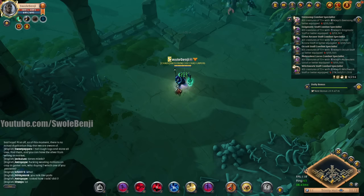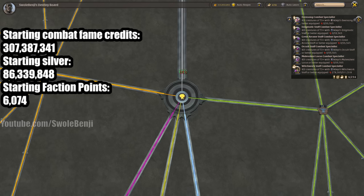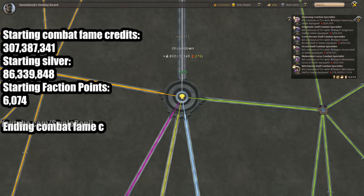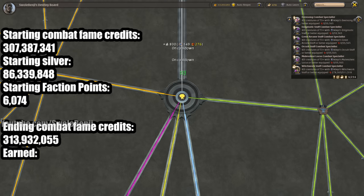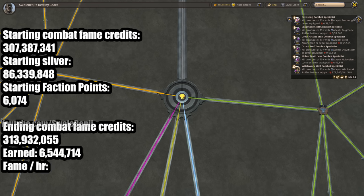Let's pop up the screen. Ending combat fame credits is 313,932,055. I started at 307,387,341 — that's six and a half million combat fame credits earned. Fame per hour: one combat fame credit is two fame to weapons, so 13 million in 30 minutes doubled equals 26 million fame per hour. We have the fame buff active. So this is 26 million fame per hour — really nice.